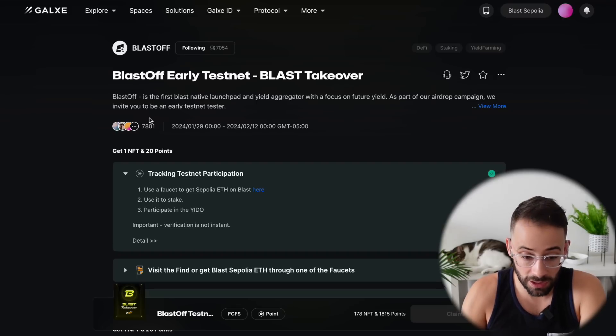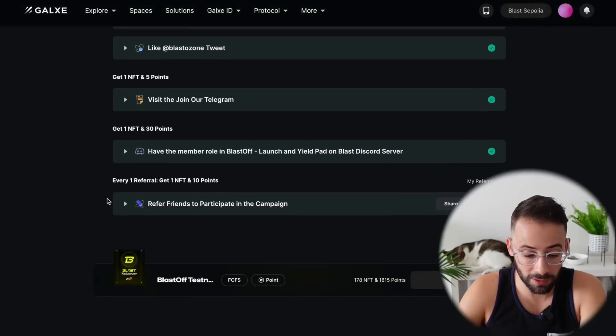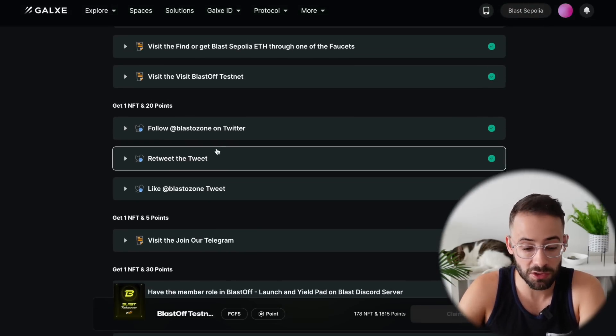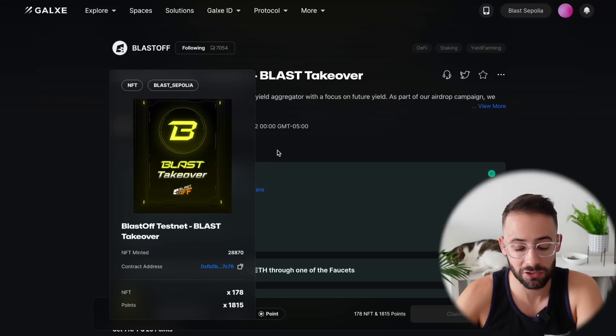So this leads us to the other thing you can do to potentially qualify for a Blast airdrop, which is participate in their testnet. They have a Galaxy campaign on right now, and if you complete some simple tasks you can earn some points and NFTs. A lot of them are just following them on Twitter and retweeting some stuff, but there are a few more substantive things to do, so I'll walk you through the best way to complete the testnet interactions.